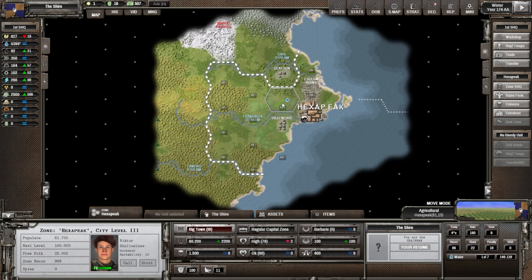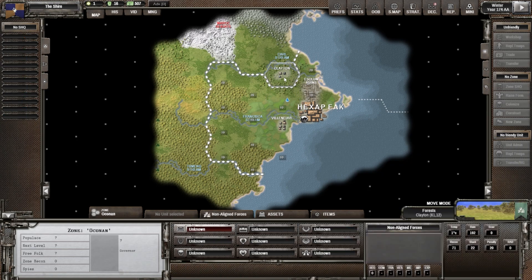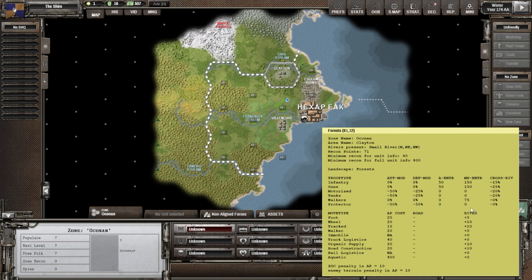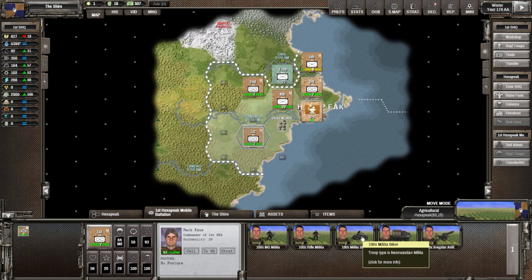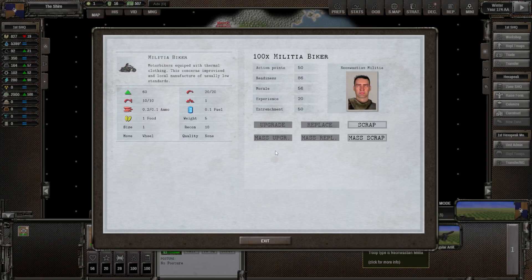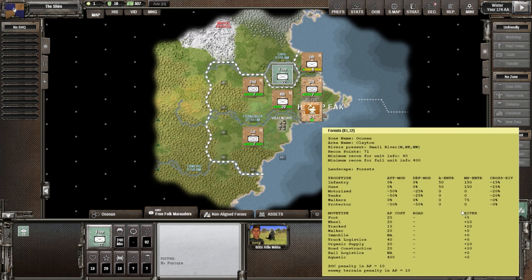We know there is some radiation down here, but let's send them up to surround. Looking at the terrain — this is agricultural. Looking at the pop-up here, we can see that motorized and tanks get a negative modifier when they attack into agriculture. We're going to be attacking into Clayton itself, and there we get an even bigger negative modifier — negative 50. Motorized units won't have tanks but they will have units affected by that. The bikers are wheeled, which falls into motorized — movement type wheeled — so it costs more, 25 to get into that hex.